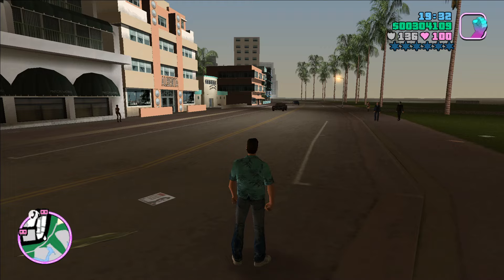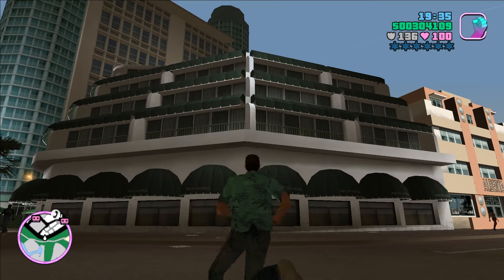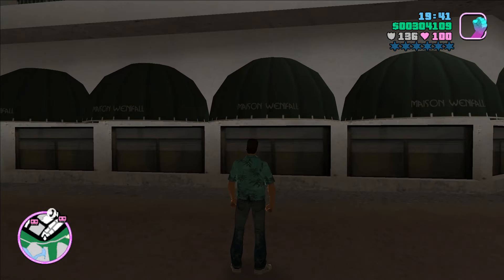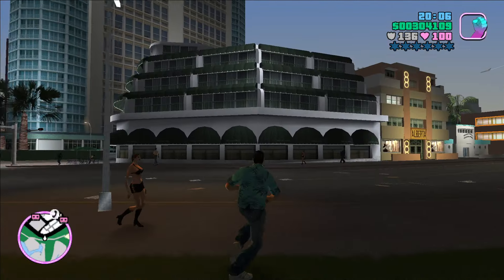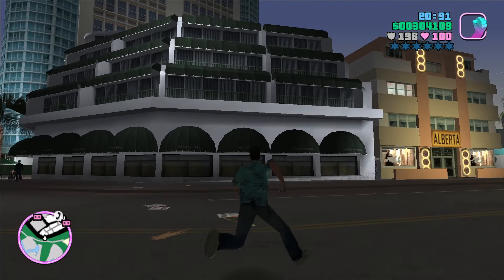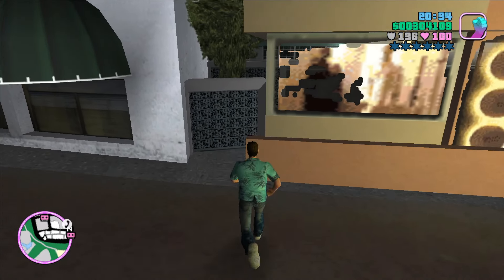Starting with this building here — it looks like an apartment building. It says Maison Winifal. I think Maison is the French word for mansion. From the wiki: Maison Winifal is a non-interactive hotel in Ocean Beach in 1986. The building is distinctive by its tiered wedding cake design, as well as its location on the southernmost tip of Ocean Drive. It also appears in Vice City Stories. Doesn't look like we can enter, but cool — Maison Winifal.